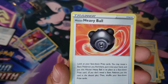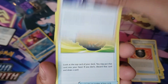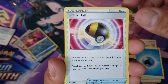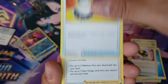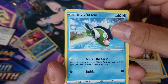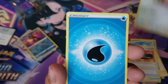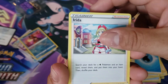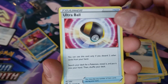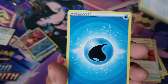Lake Acuity, we got Heavy Ball, another Boss's Orders, Trekking Shoes, we got an Ultra Ball, Switch, we got Klara, Lumineon V, Choice Belt. We got Skuntank. Trainer Irida, another Trainer Melanie, Ultra Ball, our third VIP Pass, and our second Bibarel.